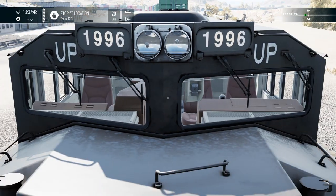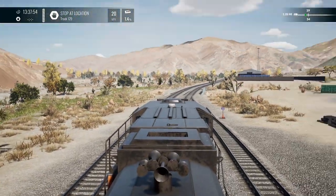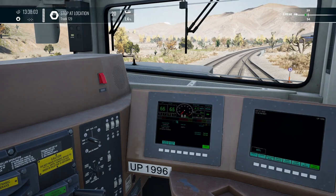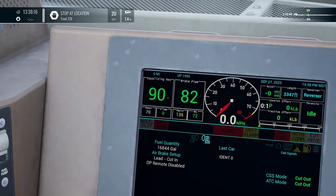Those headlights look pretty good. Our brakes are coming up to equalizing — brake pipe at 82, equalizing reservoir at 90. Let the brake pipe get up a little bit better; that's probably good enough to get us going.